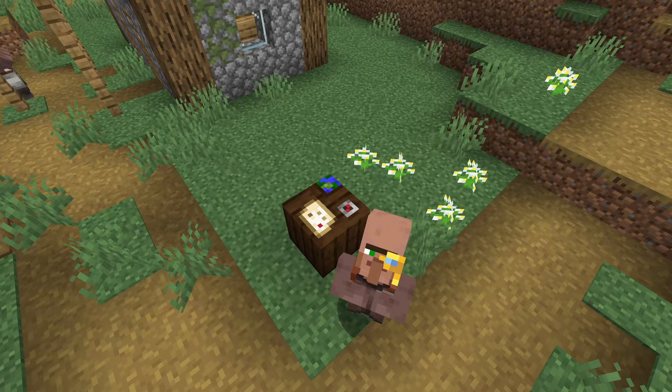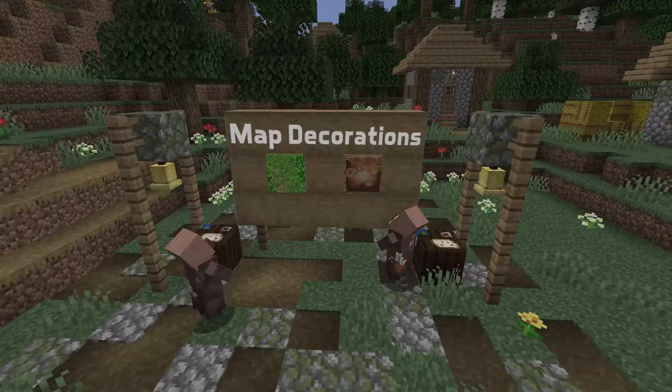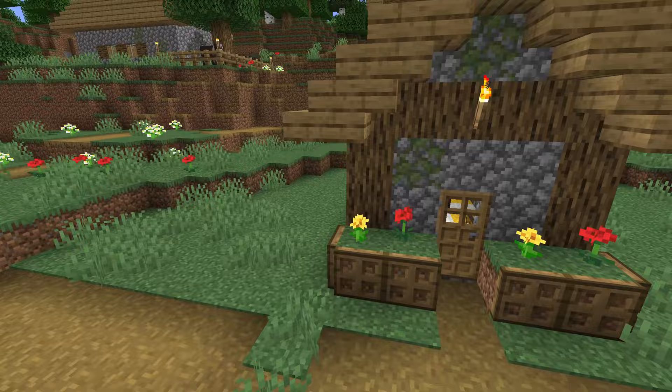Let's start with the map decorations. Instead of the mapicons.png file that used to exist, map decorations are now an atlas which is constructed from files in the textures/map_decorations directory.